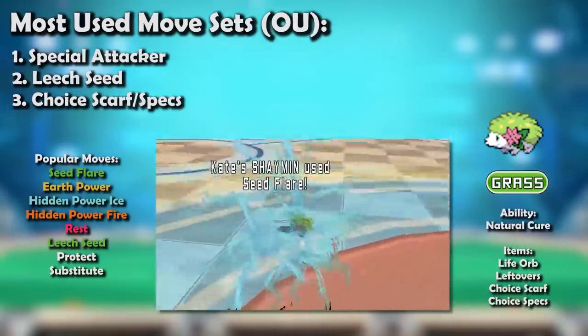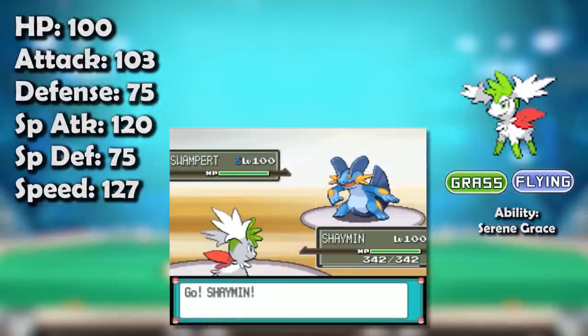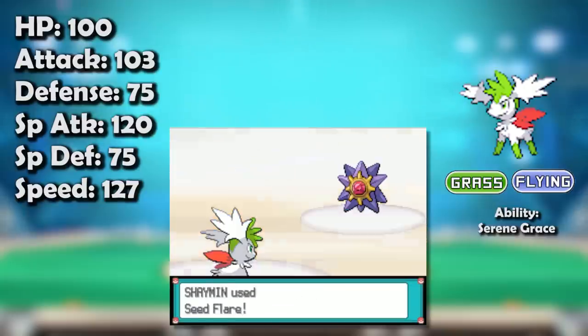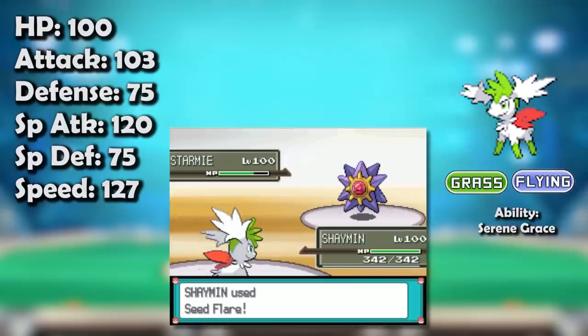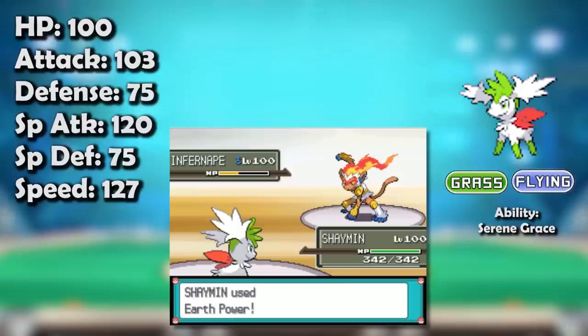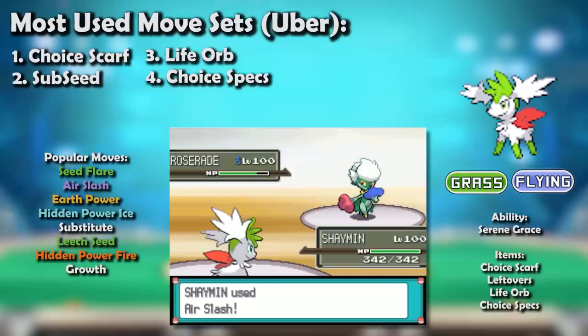With the release of Pokémon Platinum came the addition of Shaymin's new form: Shaymin-Sky, which was simply incredible. Sure, Skyman as it was referred to was frailer, with an added Flying typing that gave it a Stealth Rock weakness and a quadruple Ice weakness, while both base Defense stats were lowered to 75. However, on the offensive side it was a menace and a half. Its base Special Attack was boosted to a powerful 120 and its base Speed rose to an astonishing 127, making it the second fastest OU Pokémon behind Aerodactyl and Jolteon. It also received STAB on Air Slash courtesy of its new Flying typing, expanding its coverage even more.